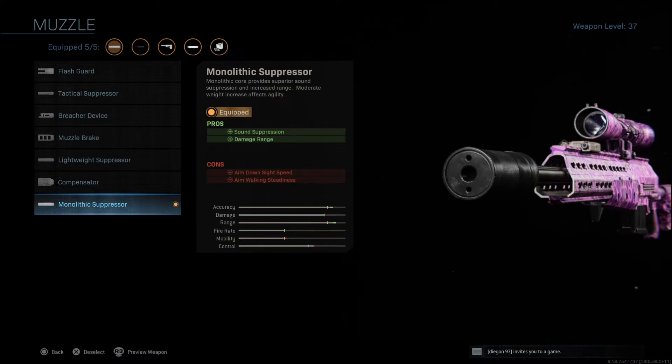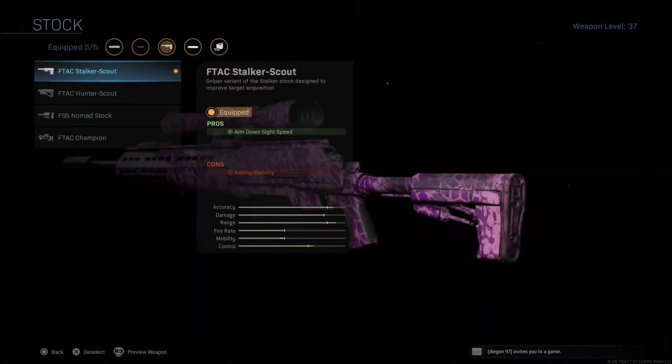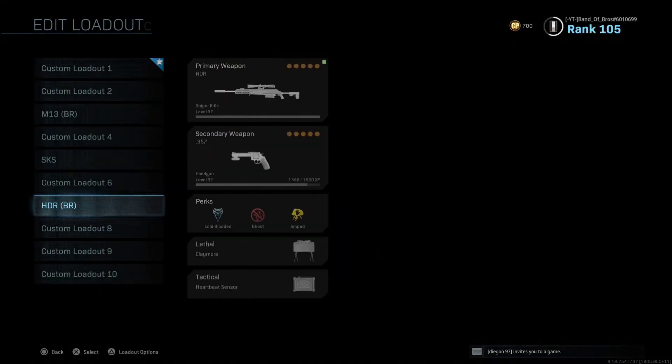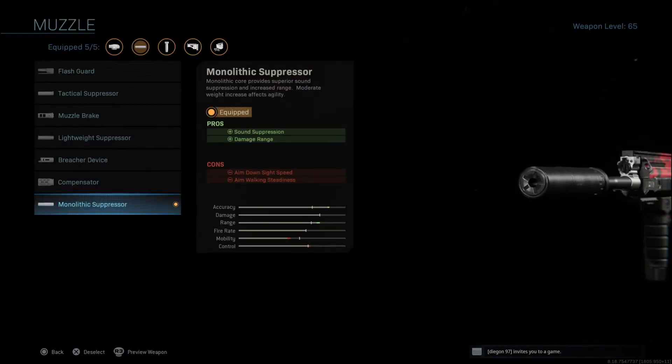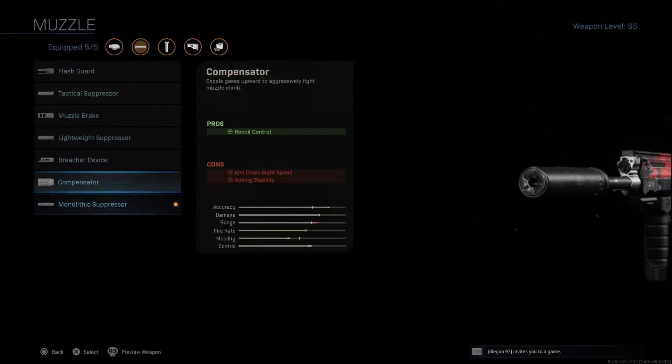Unfortunately I had issues with the audio recording so I don't have the comparison here, but do trust me on that. The second benefit is it increases the damage range by a lot — you can see the accuracy and range increase. It does take a little away from aim down sight speed and aim walking steadiness, making your gun a little slower. So if you slap the Monolithic Suppressor on your gun, go ahead and also add the TAC Laser and the FTAC Stalker-Scout. This doesn't only apply to snipers — for AR players the muzzle slot also has the Monolithic Suppressor available.